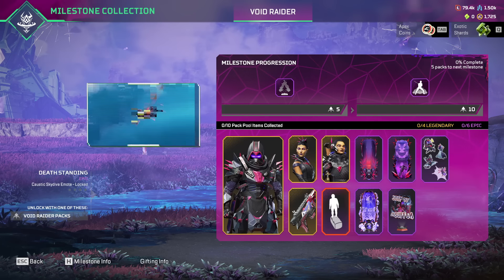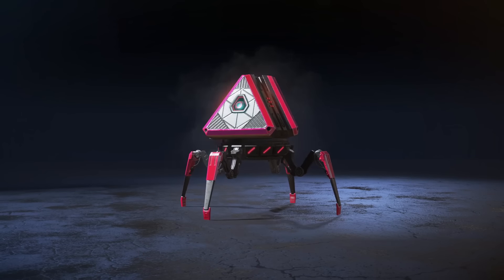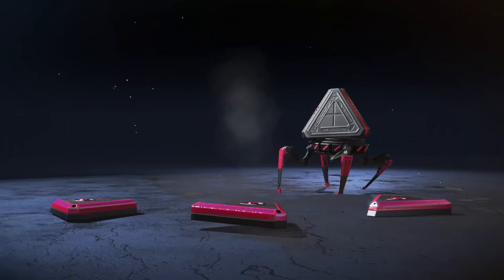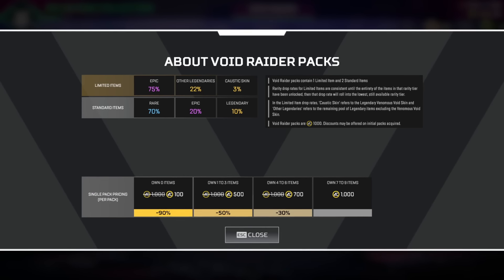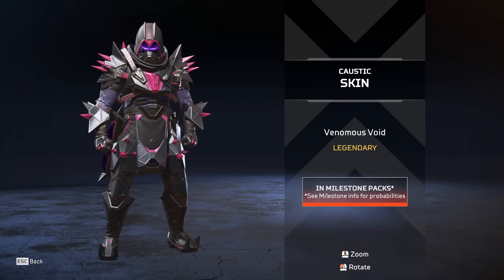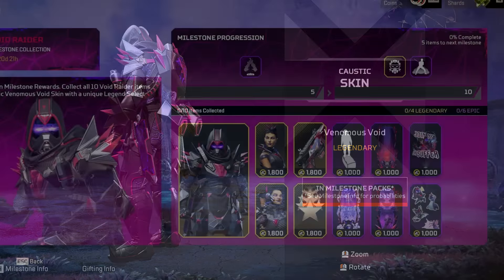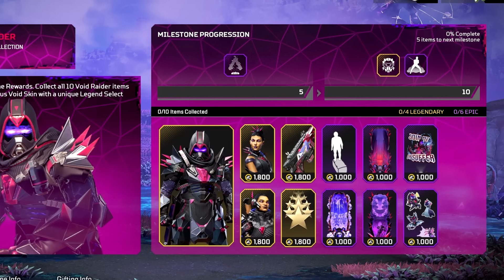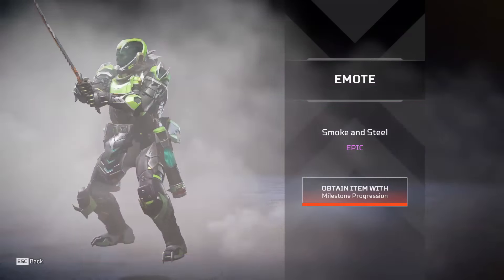Also, the Void Raider event — let's talk about it. This is an event where you have to buy 10 event packs to get all of the event rewards, and most of you will have to buy all the event packs to get the legendary Caustic skin with a special select animation. The total cost of the entire event will be 6,700 Apex Coins. If you wanted to try the Belgium trick to buy the Caustic skin outright, well, you can't do that because they patched that too — they made it so for Belgium players the Caustic skin is the 10th milestone reward, meaning you have to buy the entire event. They really don't want you getting the Caustic skin for cheap.